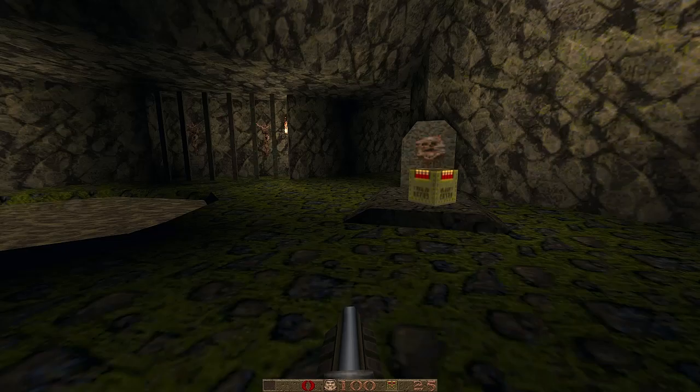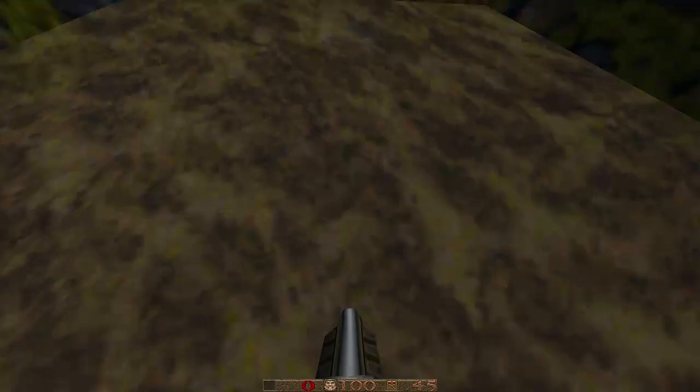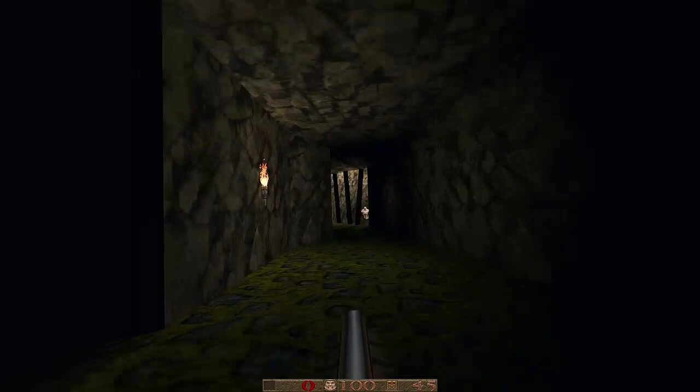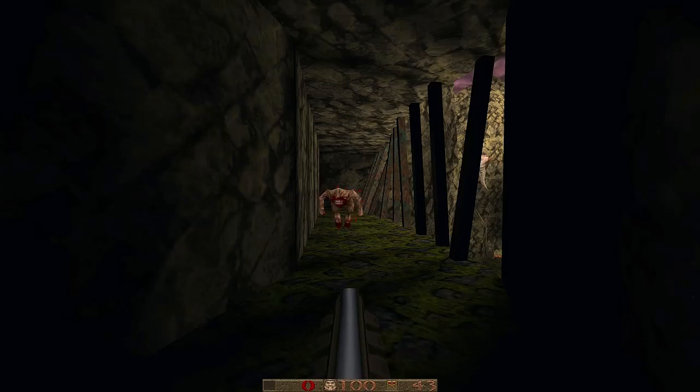This map just oozes Quake episode 1 qualities. It's got this very swampy environment using classic id textures — reminds me a lot of maps like Gloom Keep from the original Quake. It's very cool. This is recorded on hard. There are a couple of differences on hard — this fiend is actually a standard knight on normal, so there are some different challenges available.